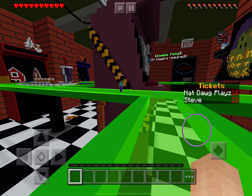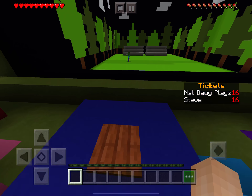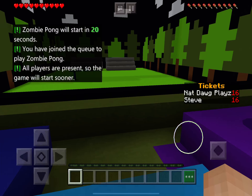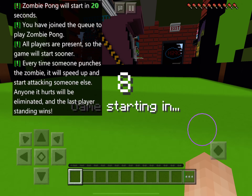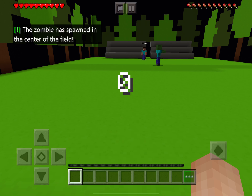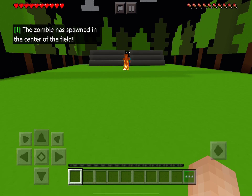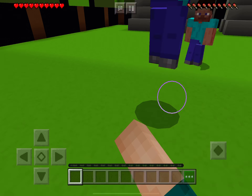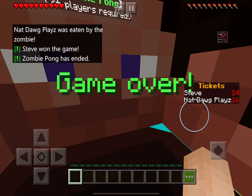So basically, one person hits the zombie and then it goes to the other player and it gets faster and faster every time you hit it. We each have to pick a side — I call the front! The zombie will come, it's coming at you, you have to hit it! Oh, it gets faster and faster — it hit you! No — I won!